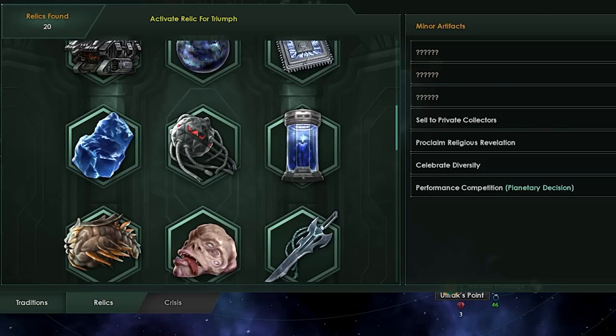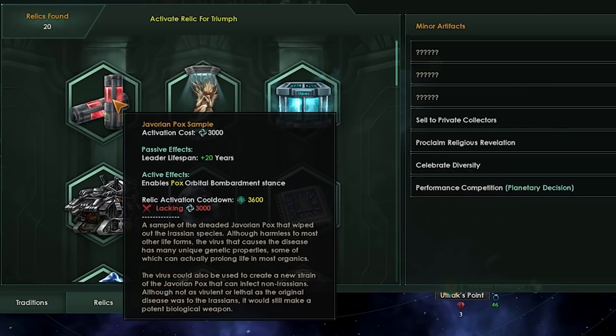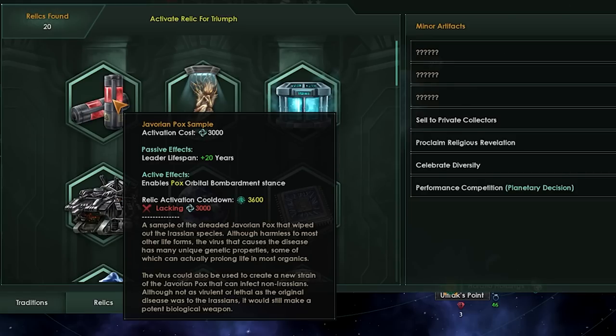So we have a bunch of things to talk about today — all the changes coming in our general direction. Let's start at the top with what is going to change. First of all, Jovarian Pox. For those of you who don't know, Jovarian Pox is essentially a precursor relic where you can get some additional leader lifespan, and you also unlock the Pox Embarkment Stance.